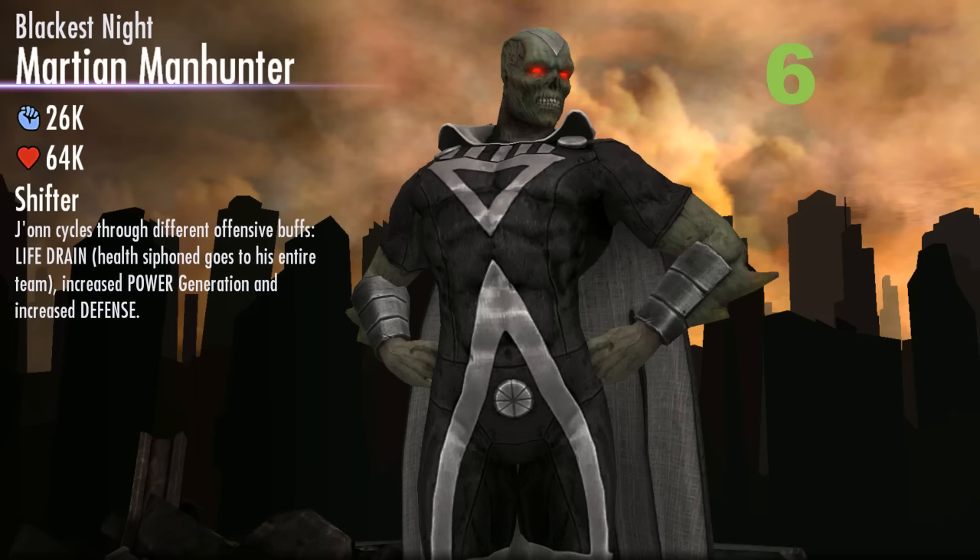Coming in at number 6, we have Blackest Night Martian Manhunter. He's another new character recently released by Injustice. Like Cassandra Cain Batgirl, his combo ender consists of two strikes, which makes him ideal for Raikou Gold Scimitar. His passive is called Shifter — as he's fighting, he'll shift through different offensive buffs. These include Life Drain, which means he will gain health equivalent to the damage he dishes out, spread through the entire team. So if his buff is on Life Drain and you use his super move, he can potentially heal your entire team back to full health. That makes Martian Manhunter a great health booster for any team.